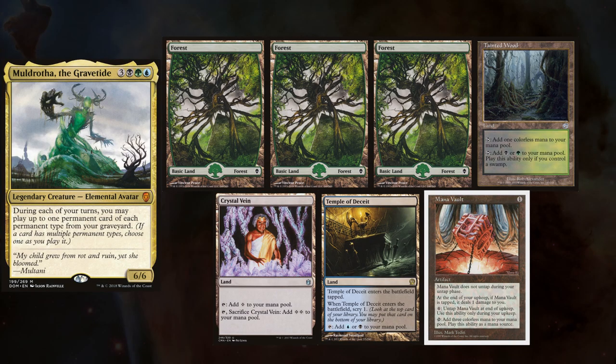Hey gang, and welcome back. Today we have two brand new faces bringing some old commanders. First up, we have Joey playing the Moldy Muldratha, keeping three Forests, Tainted Wood, Crystal Vane, Temple of Deceit, and a Mana Vault.